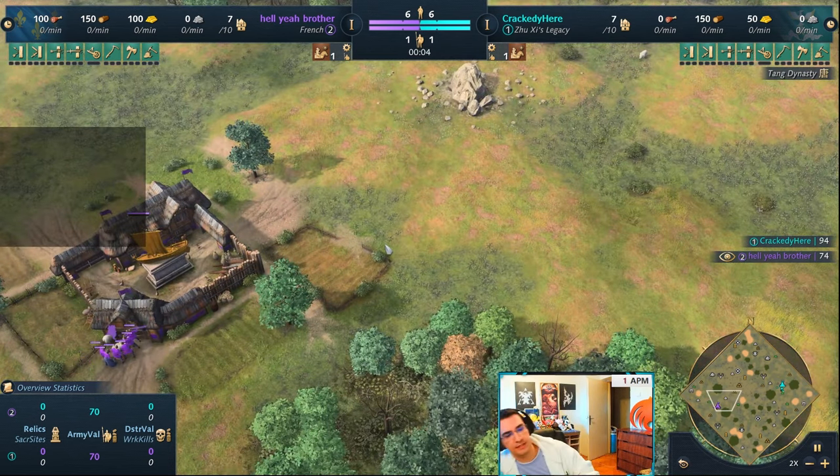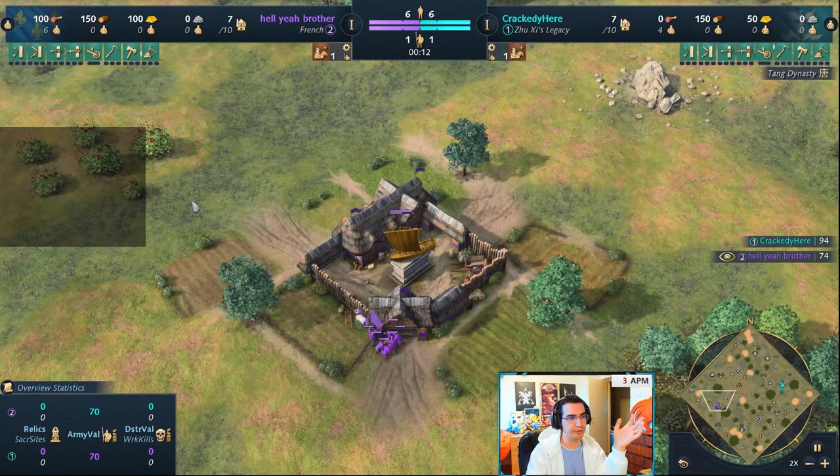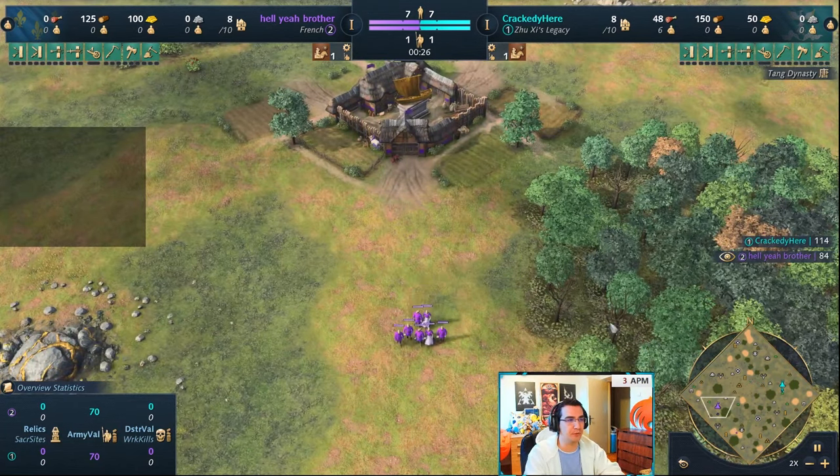So if you don't know how to counter Jushi with those civs, make longbows and make javelin throwers. This is not a build order guide. If you want a build order for any of these civs or any civ, I have them up on my YouTube channel.